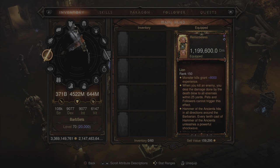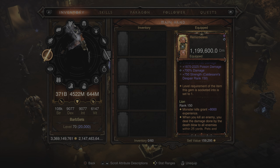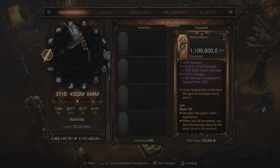We also included a Season 25 Soul Shard affix which reads: when you kill an enemy, you deal the damage done by the death blow to all enemies within 25 yards. Pets and followers cannot trigger this effect. It is also infused with the Gem of Ys, so you're going to get 8,000 experience per kill, and it is dealing 1,199,000 damage per second.